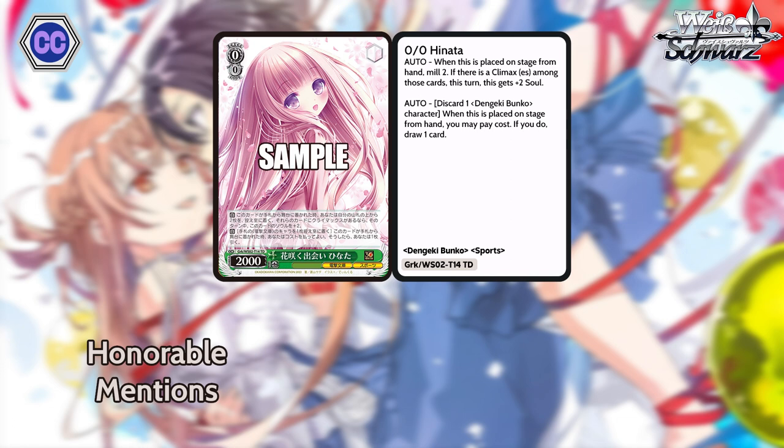For our last honorable mention: 0-0 2K Hinata from the trial deck. When this is placed on stage from hand, you mill two. If there's a climax among those cards, she gets plus two soul. And when this is placed on stage from hand, you can discard a card to draw a card. Her being 2K base with an on-play ditch-draw is already pretty cool and works well with standby. But milling two to get plus two soul is just so sick — swinging with three soul at level zero? If you play three of these, play gate, and they all hit a climax, it's game over. More of a fun card, but something a little different and quite powerful.